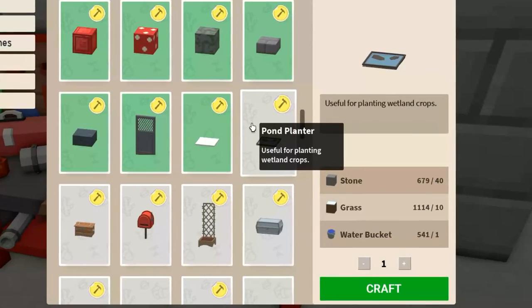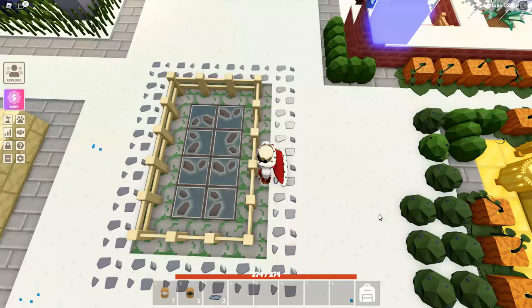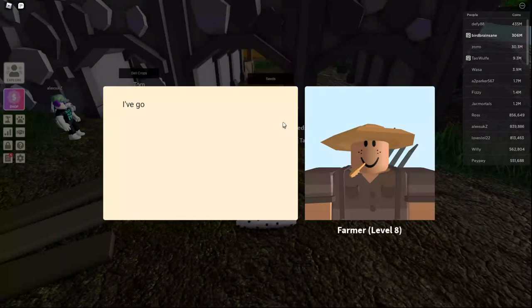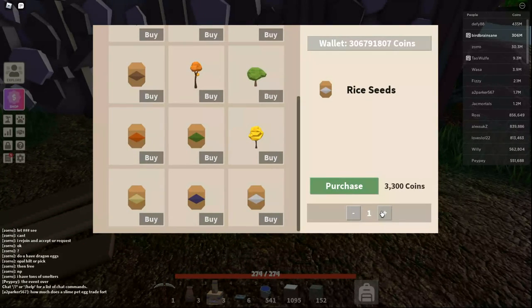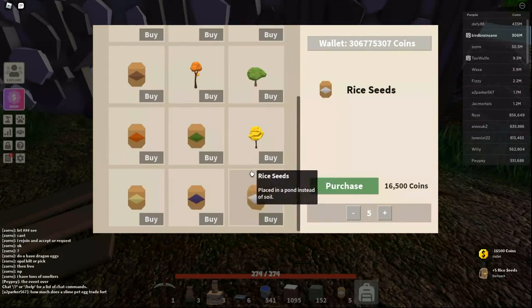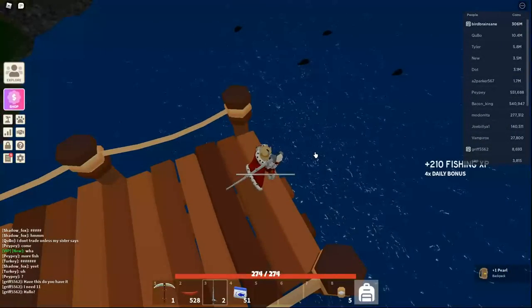Now let's look at the ponds. These ponds are crafted on the workbench. They're not just useful for planting rice and seaweed — they're mandatory. So once you have rice and seaweed seeds, craft these and make your pond growing area. You purchase the rice seeds from Cletus in the hub at $3,300 a seed. They're not cheap, but just start slow if you need to buy a few. Seaweed is even harder to get because you have to fish for it, so this is where those candy apple power-ups would be handy.